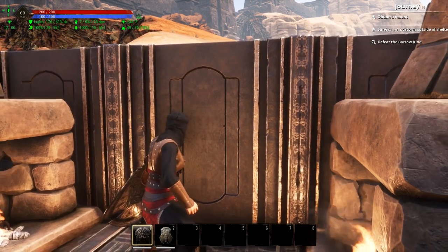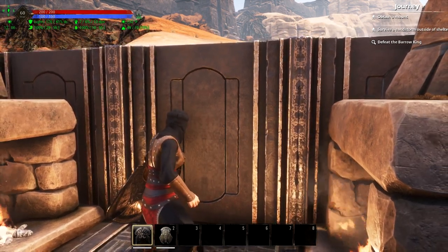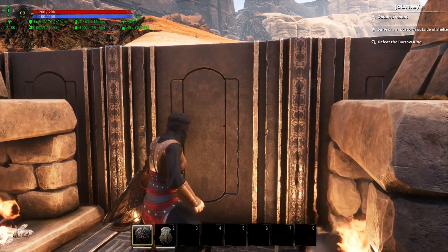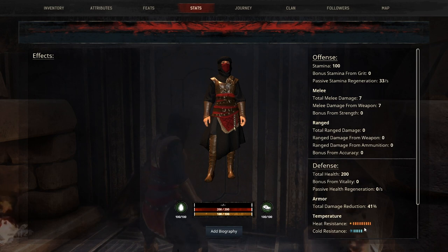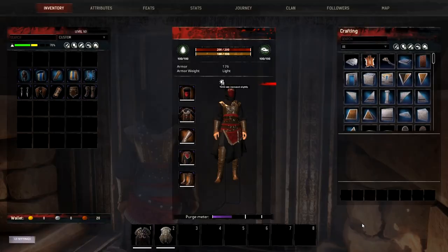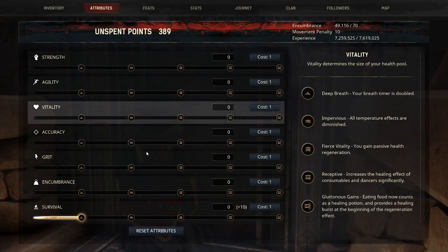If I use the shield on top of that, it's going to totally take that away and I'll be operating at normal temperature. Looking at the stats, it's going to be fully maxed out with 10 insulation to heat.